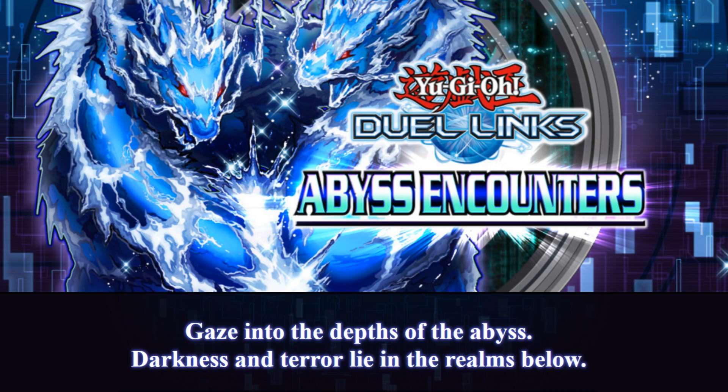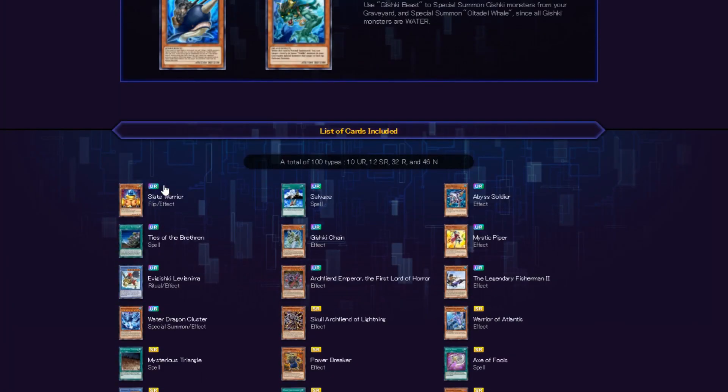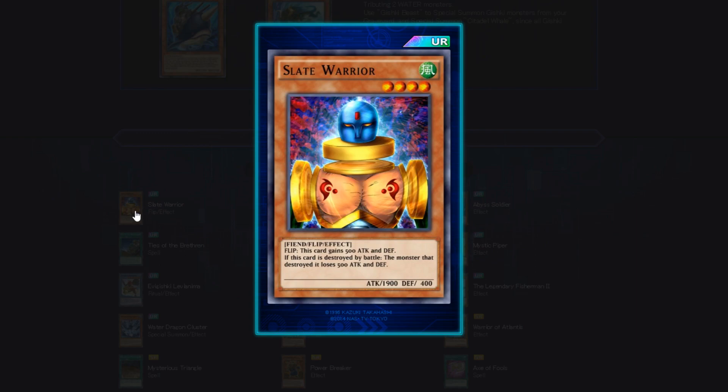Without further ado, let's jump right into it. Card number 1: Slate Warrior — Fiend Flip Effect, 1900 beater, which is always nice. Wind attribute, 4 star, Flip effect. This card gains 500 attack and defense; if this card is destroyed by battle, the monster that destroyed it loses 500 attack and defense. This card is amazing.